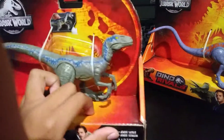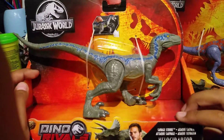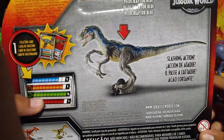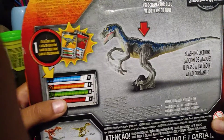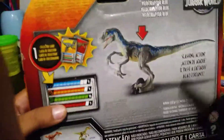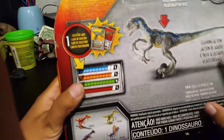Now let's move on to Blue. So this is Blue — there's a button on her. From here it says the legs can move, but mostly the arms can move if you push the button.